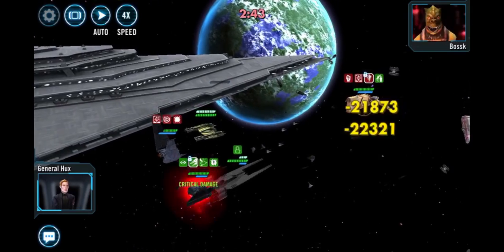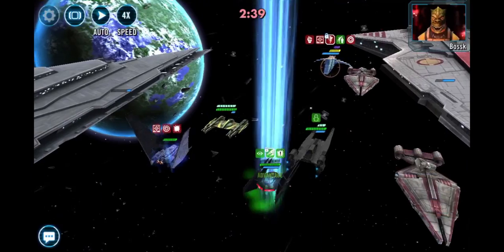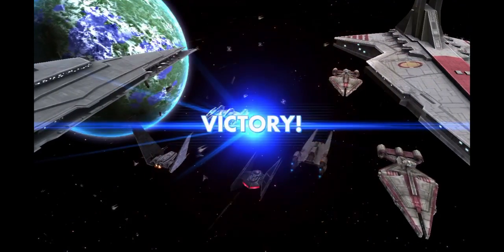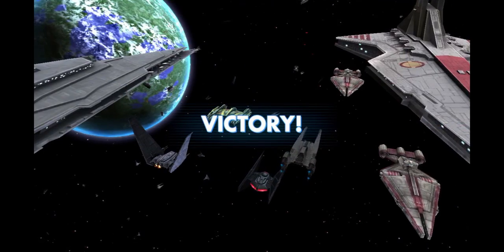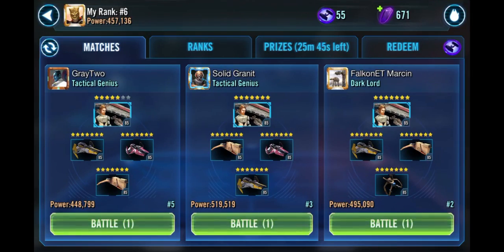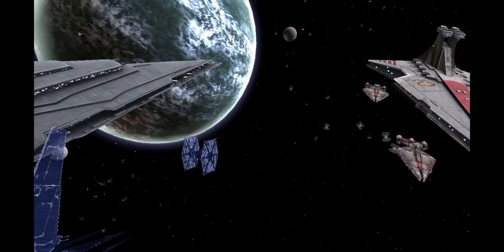Beyond that, this fight is already over. The level of control that this fleet has is amazing, combined with the huge amount of damage that Silencer can do. That's why Xanadu Blood and Cassian are so good — they can call that assist. Now we're going to watch another fight where things don't go quite as well, which is great because we want to see all sides of this.